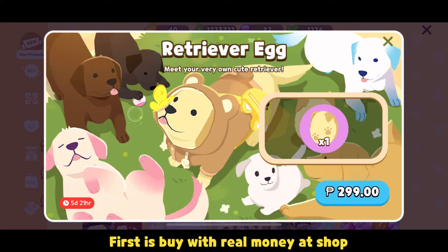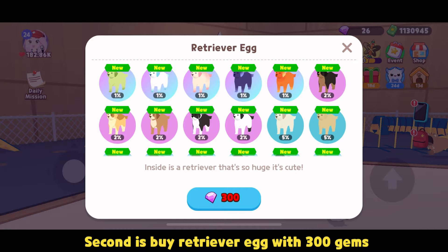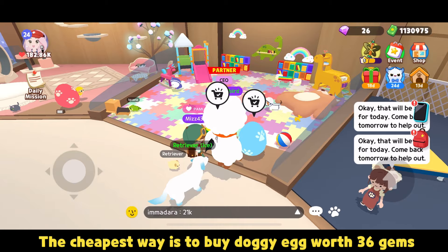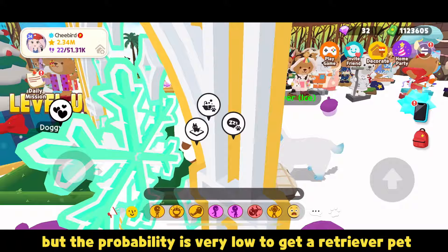First is by purchasing with real money at the shop. Second is by buying a Retriever Egg with 300 gems. But once a day, you can get a discount coupon from Felicity's second task, making it just 250 gems. The cheapest way is to buy a Doggy Egg worth 36 gems, but the probability of getting a Retriever pet is very low.